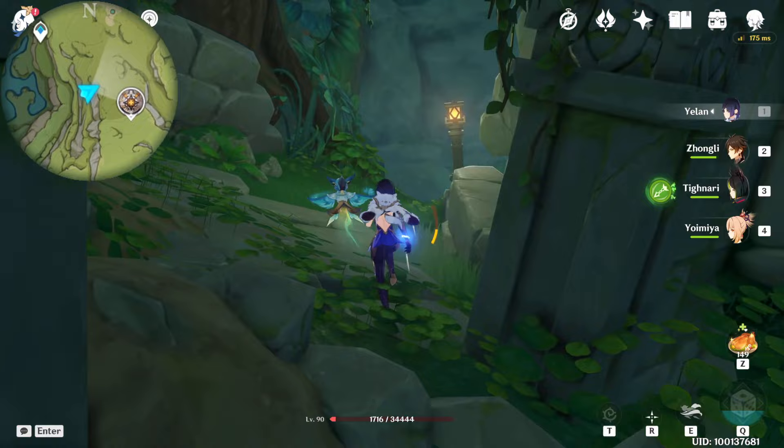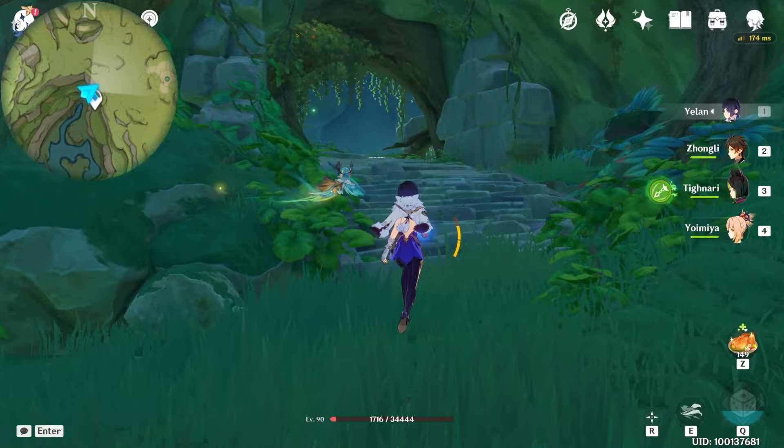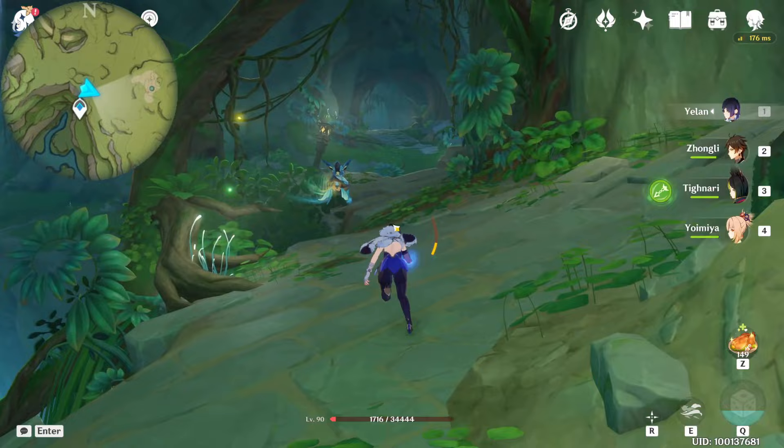And here you go — the boss. Now, another way to reach this point, which is unnecessary, but just letting you know: from the behind, enter here, then turn to your right side. We see another hole right there — you have to enter from there.